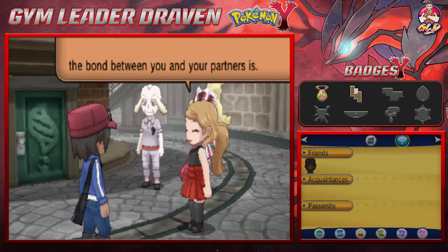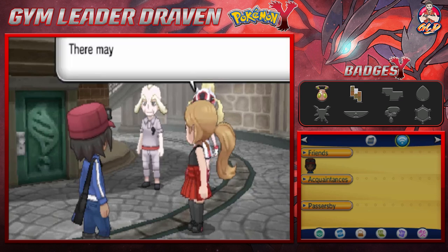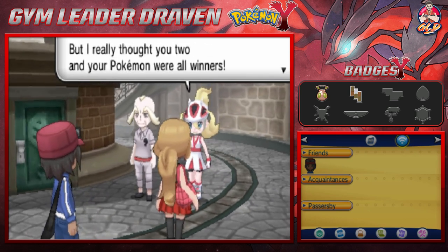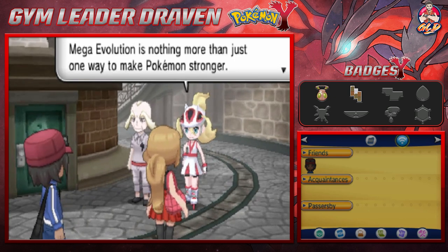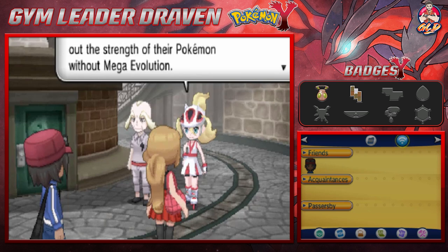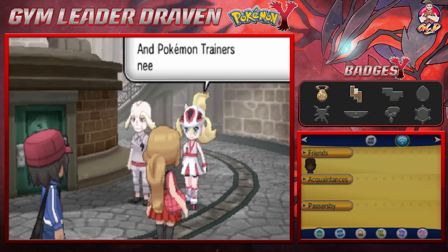Serena is happy about Delphox's power — she could feel the bond between Draven and his partners. Losing is frustrating but she's sure Draven will be able to Mega Evolve his Pokémon. She says there are winners and losers in Pokémon battles but thought they were all winners today. Mega Evolution is just one way to make your Pokémon stronger — many trainers bring out strength without it.